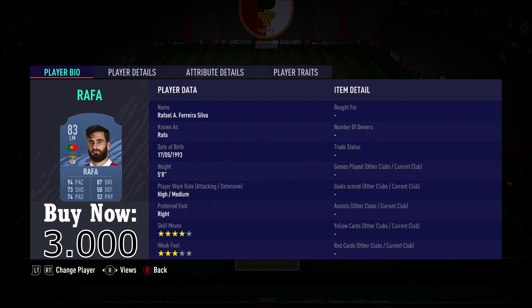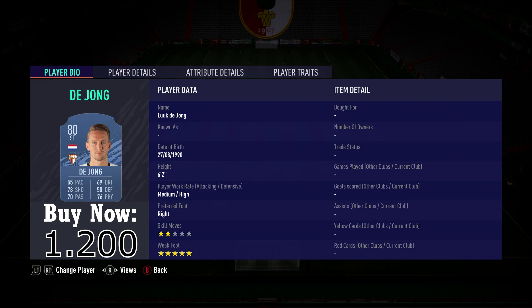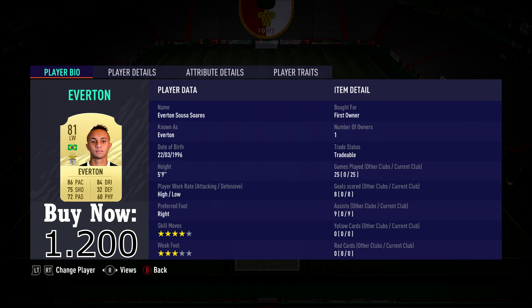Then the left midfielder, the 83 rated Rafa from Benfica, 3000 coins. Moving to the right winger, 83 rated Carlos Vela, 2500 coins. The striker and the last Sevilla player, 80 rated Luuk de Jong, 1200 coins.